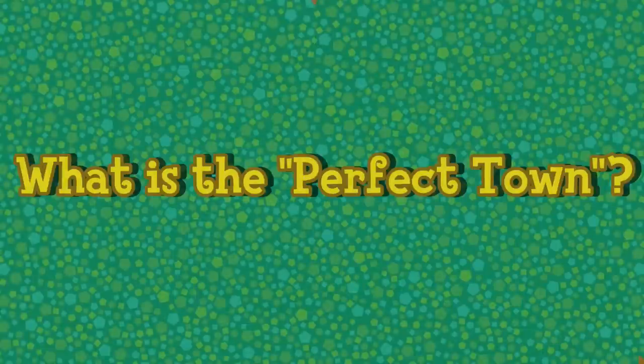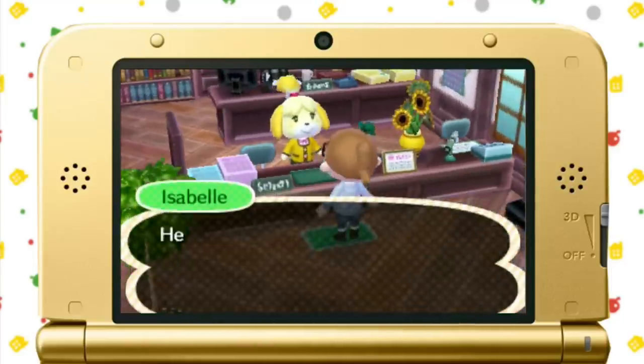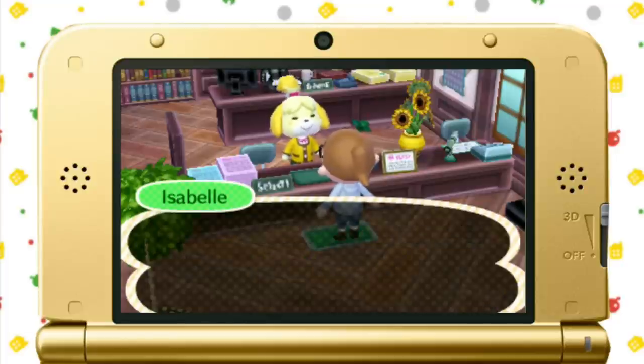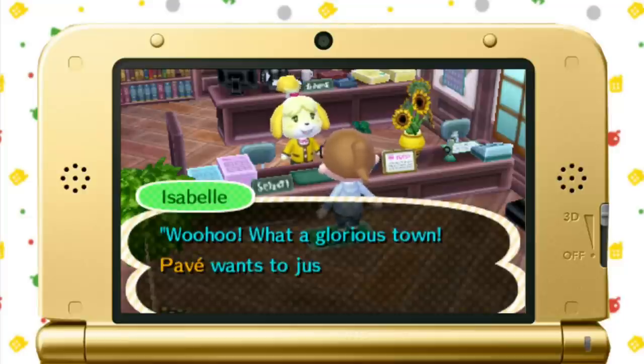Let's start off with the basics. The Perfect Town is a state your town can be in. This basically means your town has no trash or dropped items anywhere, and has a specific number of trees, flowers, and public work projects. To find out how close you are to having the perfect town, speak to Isabelle in Town Hall and ask about Citizen Satisfaction.